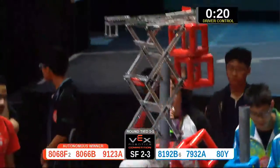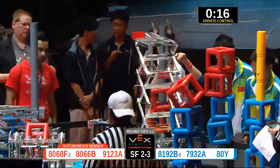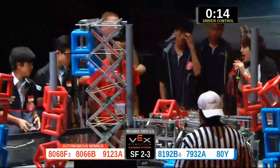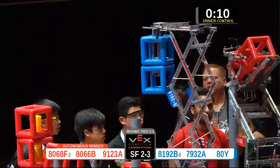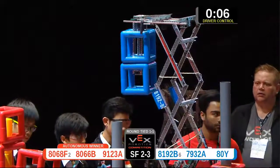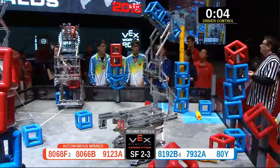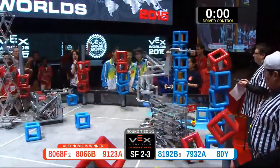91-23-A, two red cubes on the medium post near me. 81-92-B, two blue cubes going for the medium post near the red driver. 80-66-B, two red cubes on the high post near me. 79-32-A going for three blue cubes — can they get it? 1-2-3 on the skyrise with one...